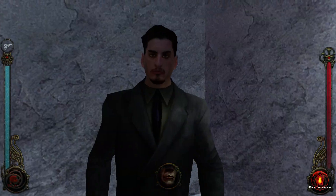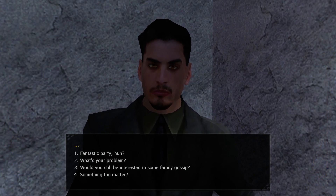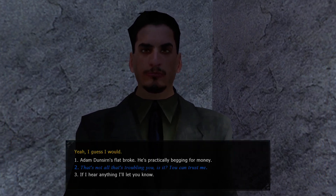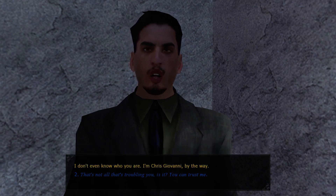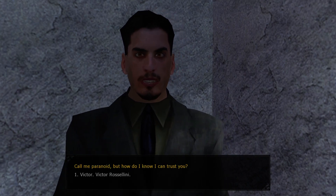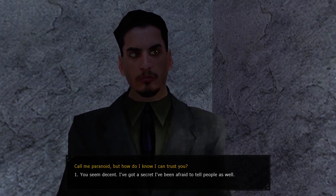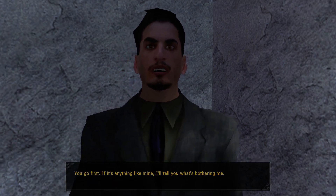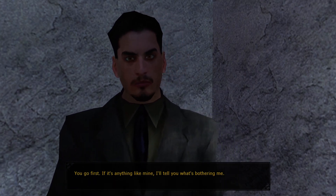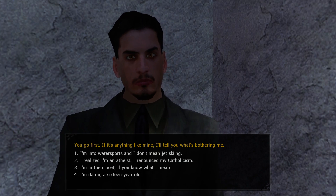I like this guy, even though his facial hair is kind of weird. Would you still be interested in some family gossip? Yeah, I guess I would. I can dig up dirt on him? Let's go with that one. That's not all that's troubling you, is it? You can trust me. I don't even know who you are. I'm Chris Giovanni, by the way. I'm Victor, Victor Rossellini. Call me paranoid, but how do I know I can trust you? You seem decent. I've got a secret I've been afraid to tell people as well. You go first. If it's anything like mine, I'll tell you what's bothering me.